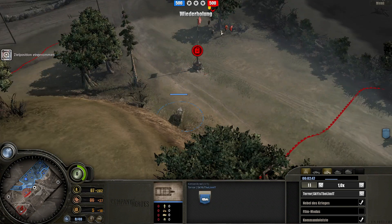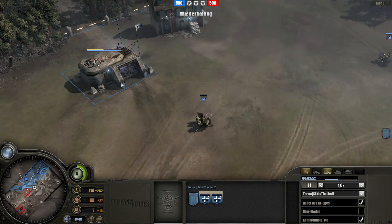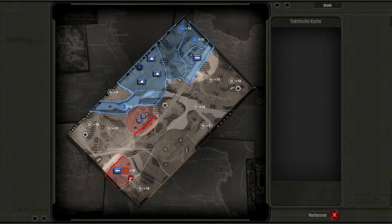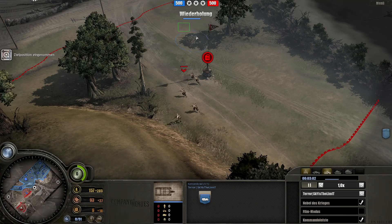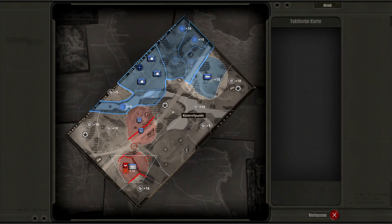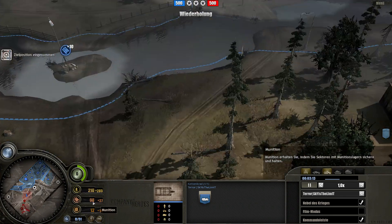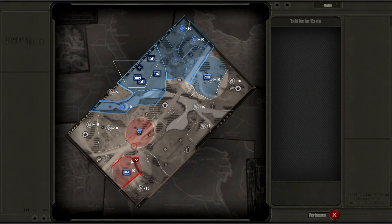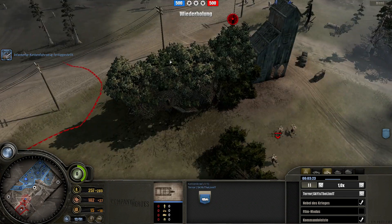I do not start capping this point because this unit is way too close. I wait for my second PG and then I start going for this fuel with my PGs as well. I'm searching for the Krat. I already have 100 ammunition. The half-track is also on the field at the three minute mark. Now he is far enough away so I can start decapping the fuel.